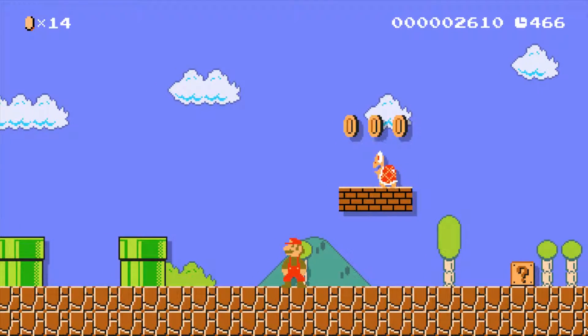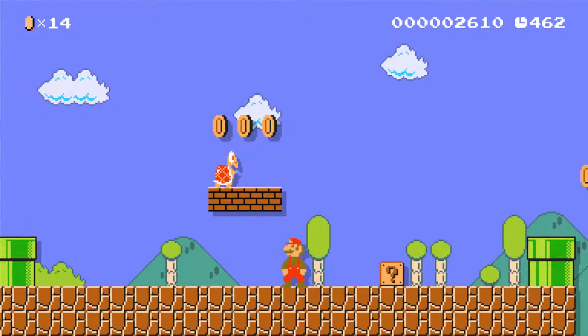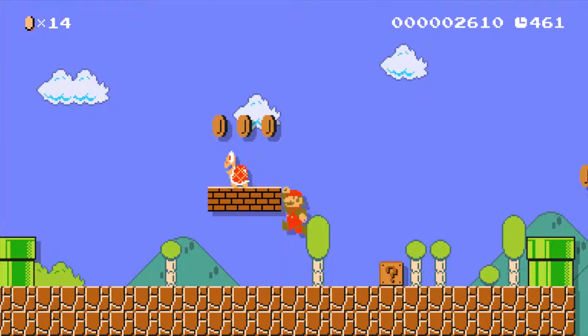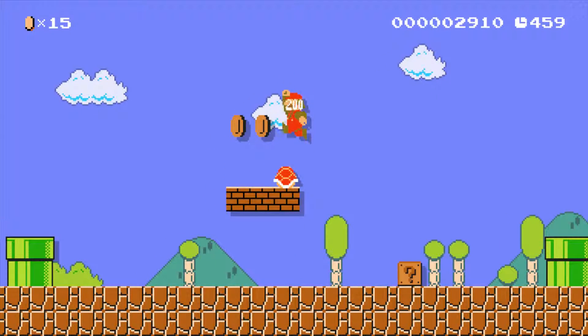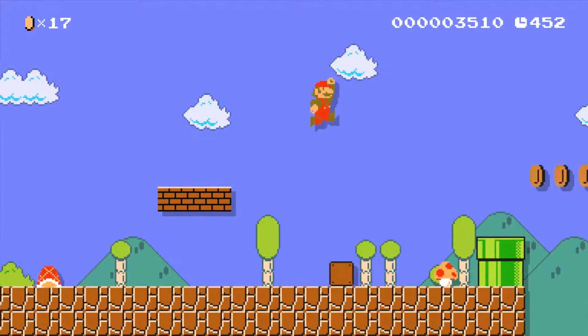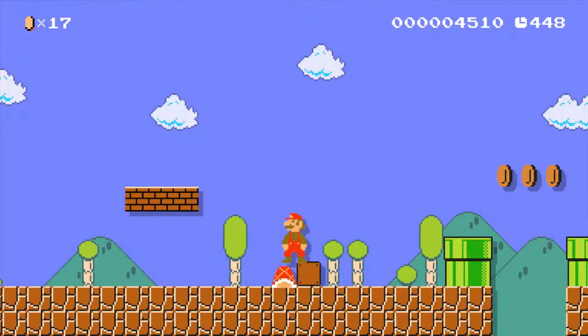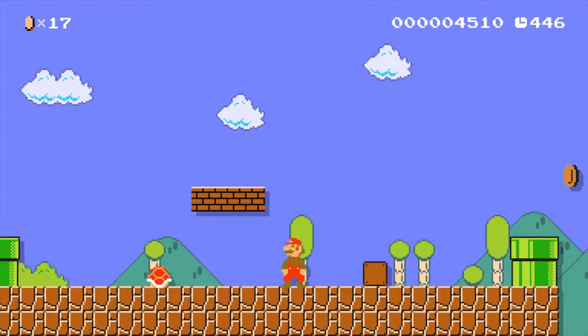Now we have these coins up above, and a new enemy — a Koopa Troopa — and a question mark box on the ground. We're showing that hey, you can jump on this enemy and you have to jump twice, and then you can hit things on the ground with the shell. And you also want to jump over the shell, as a player can find out if they stand here.